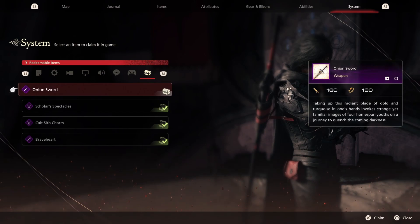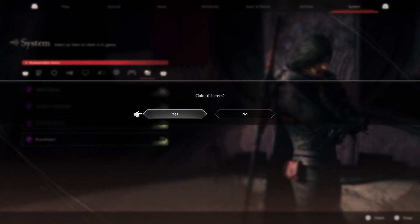Later in the game you'll get a free gift — the iconic Onion Sword from Final Fantasy 3. It'll be found in the redeemable items.